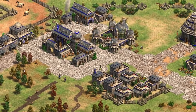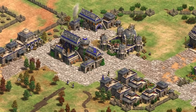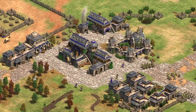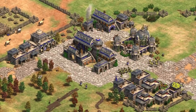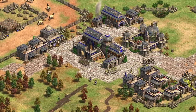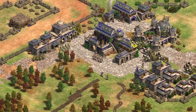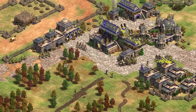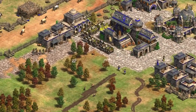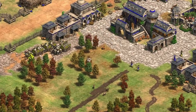A lot of new content is being released with the Dynasties of India DLC, and it can be a bit overwhelming having pretty much four new civs to learn. Each new civ has their own unique bonuses, units, and tech trees to think about, and they can all play a bit differently. If you want to jump right into ranked play but also want to have a basic idea of what you're doing with the new civs, then this video is for you. Normally you'd want to go through each civilization and think about how you can effectively use their bonuses, but I've already done that so you can just watch and learn as I explain my thoughts on how the game can play out with each civ.